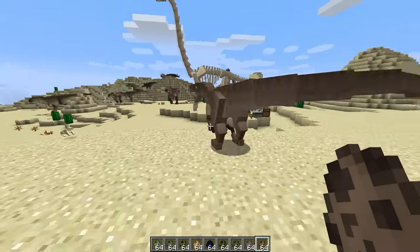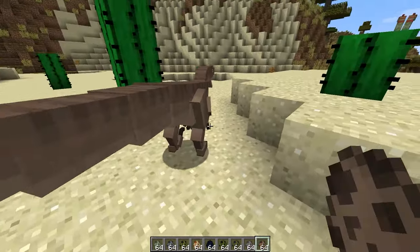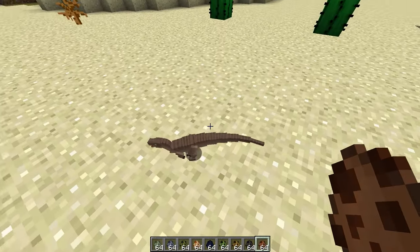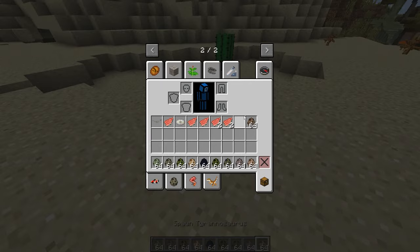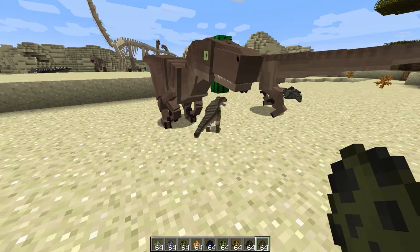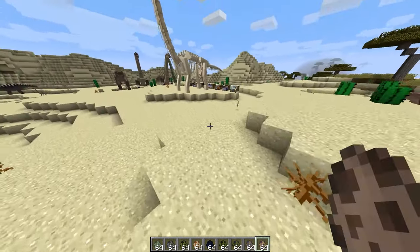Now we've got the one that everybody knows — the Velociraptor. He's pretty awesome looking. You guys are so cool. And then we've got the little baby, and the little baby T-Rex as well. Awesome looking dinosaurs, they're so sick.